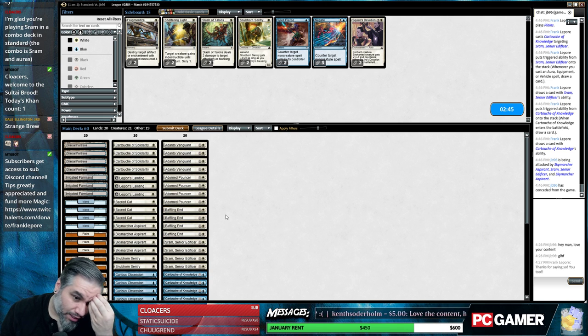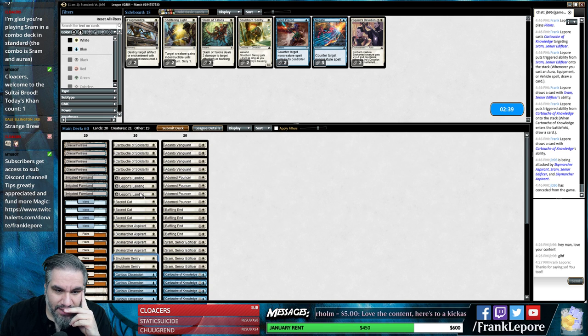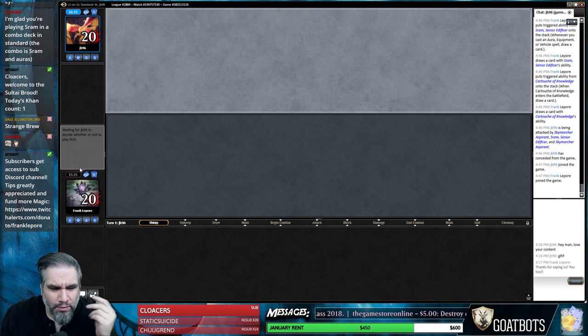Baffling End is good because it gets rid of guys that are too big. Snubhorn is not terrible because it blocks their guys. I want to take one Legion's Landing out for one Squire's Devotion. I'll take out a Snubhorn for a Devotion too, that seems okay. Actually, I'm going to take one Baffling End out for one Slash - maybe that's better, I don't know.